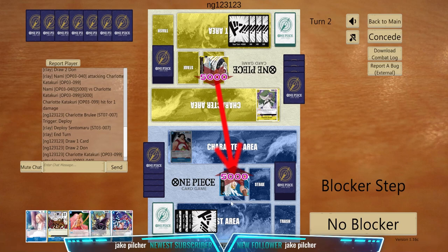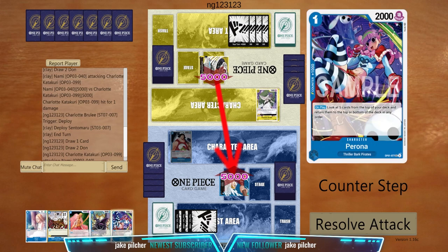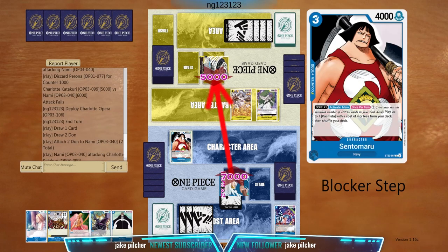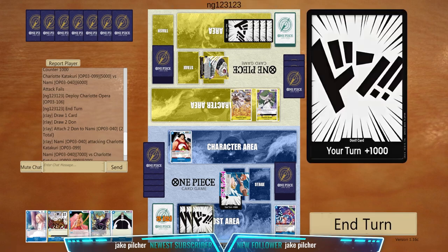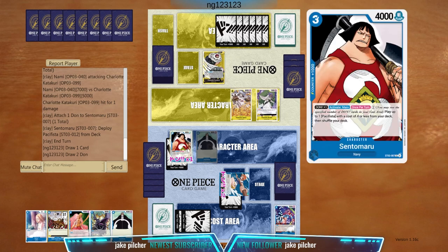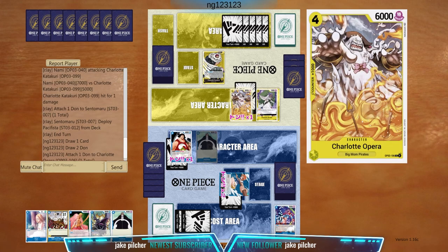Now we'll invest six dons. That's gonna be a Cracker — okay, we'll play to attack for 7k. Then use Sentomaru's ability to summon a Pacifista. We don't want to attack here, let's end our turn. We're just gonna make sure we play a lot of Pacifistas for the 6k power — it's gonna be 7k. We'll take that.